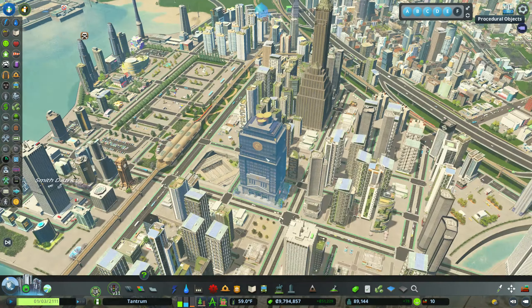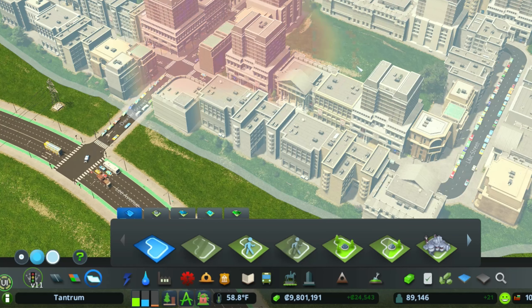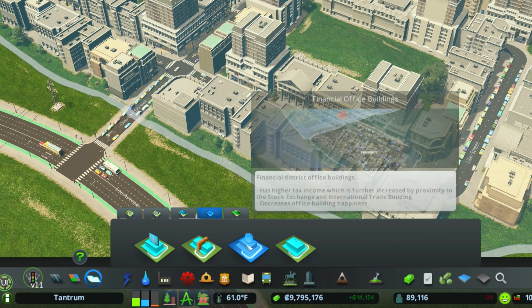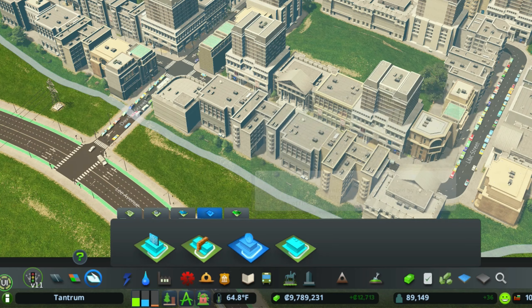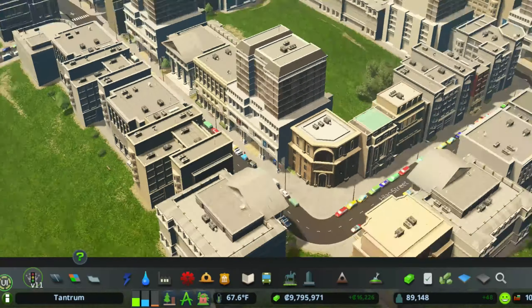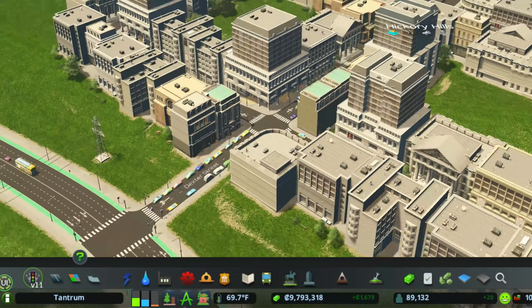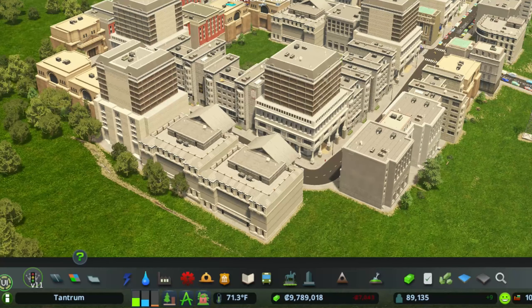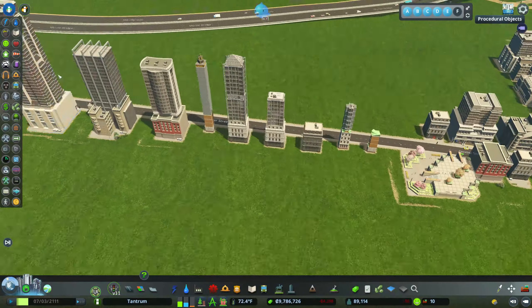I know all of you are here for the stock market, but what else do you get with it? So, if you do create a district and use the Financial Office Buildings District, what you'll get is over 72 different assets. These asset buildings do get larger, but these are the basic level 1 office buildings that they first generate. I think these buildings overall look okay — good buildings overall.